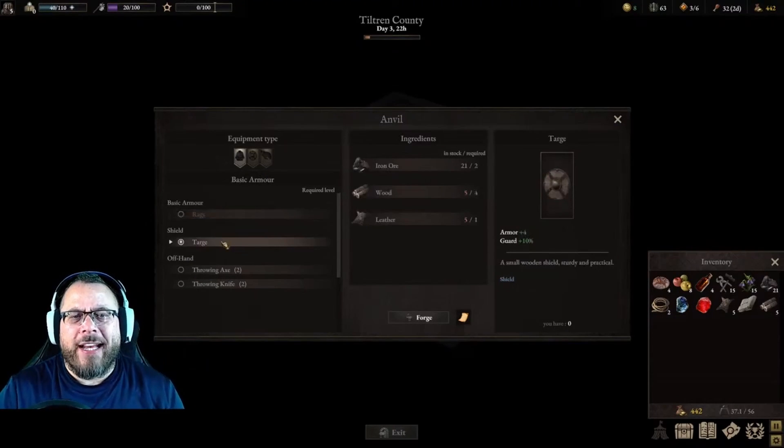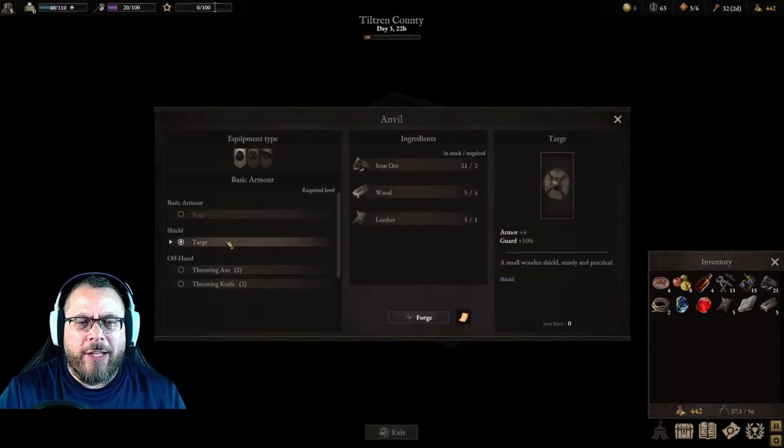So the targe is the first thing we want to make. We've got enough wood to make a targe, so we're going to go ahead and craft a targe.